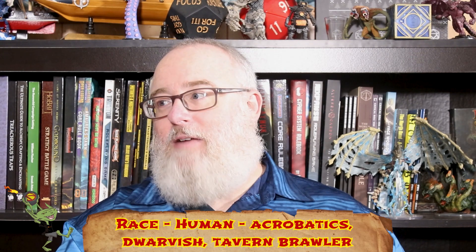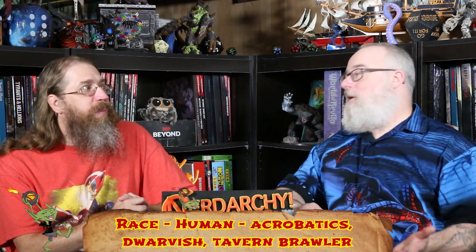We're taking Tavern Brawler as our feat. It lets us deal unarmed damage of a d4, use improvised weapons with our proficiency bonus — which covers the shield — and grapple as a bonus action when using an improvised weapon or unarmed strike. It's also a half-feat, so as a variant human we place two +1s: one in Dex and Con, then +1 to Strength from Tavern Brawler, turning all those 13s into 14s.